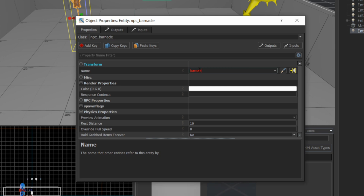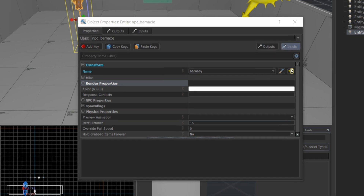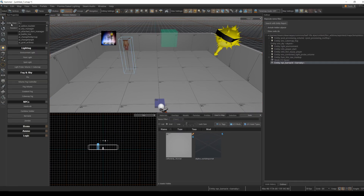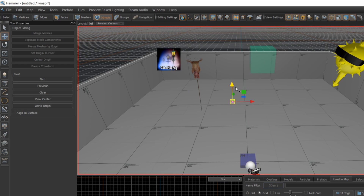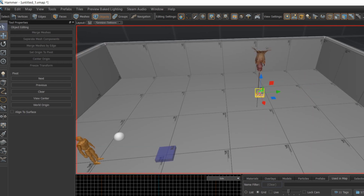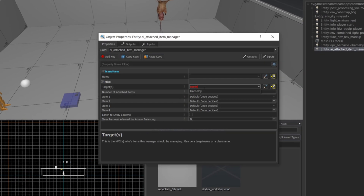That's it, nothing more to do here. In a typical map you can set the barnacle to drop an item using an AI attached item manager, and that's how they seem to do it in the Valve maps. You set the target to the barnacle or barnacles you want to add items to, so here I'm just going to type in Barnaby.